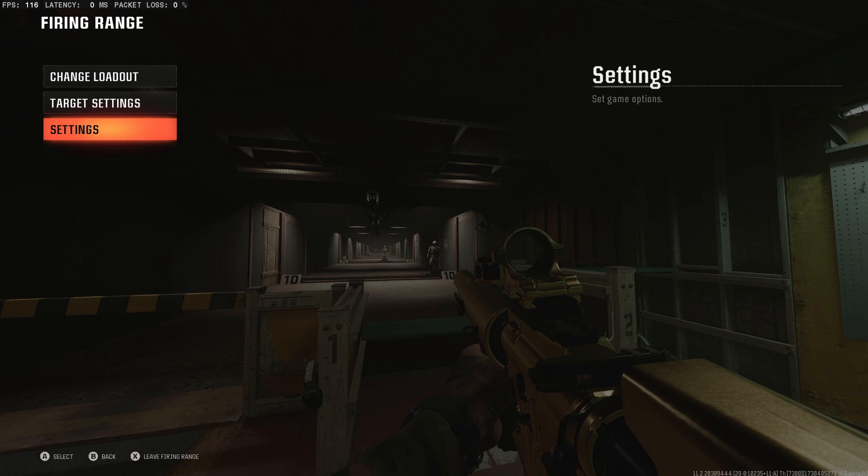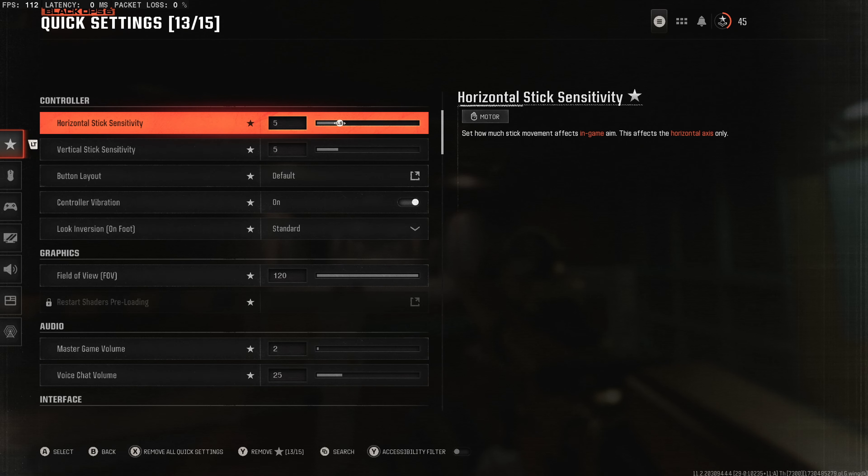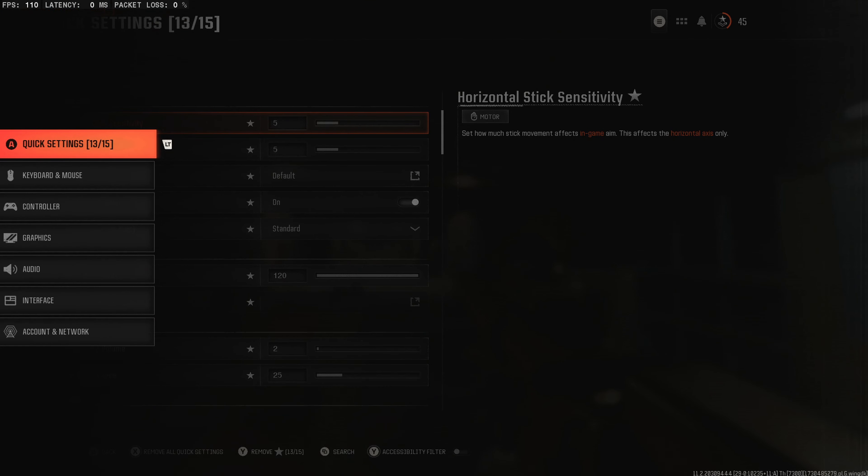First, you want to go to your settings, then press LT, and now you have to go to the third option: the controller settings.